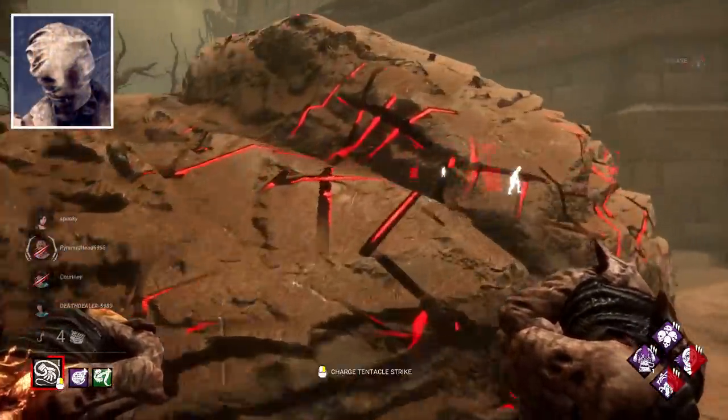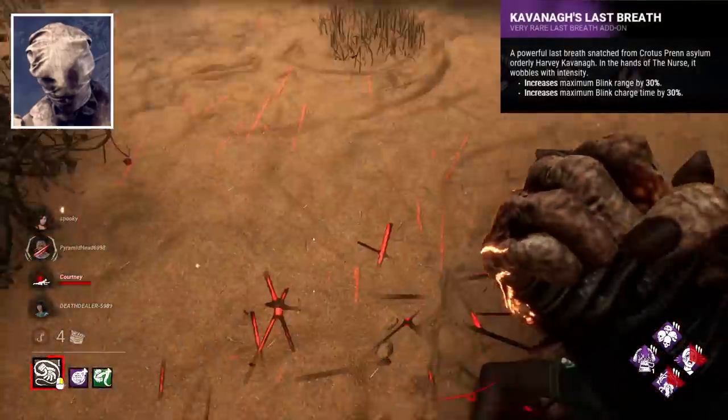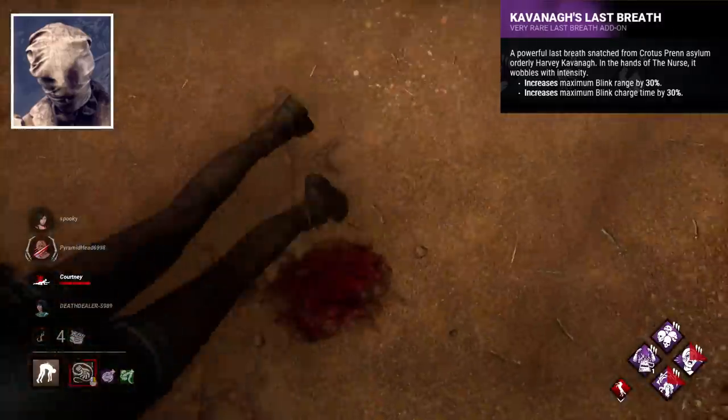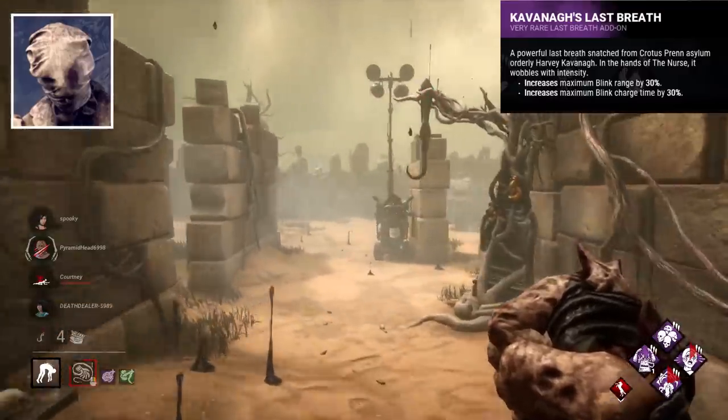Nurse's best add-on is Kavanaugh's Last Breath, which extends your blink range by 30%, but also charge time by 30%. Overall, the extra range is amazing, allowing your power to be even stronger.